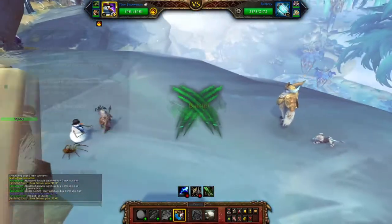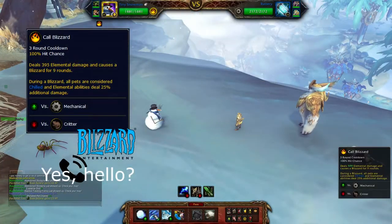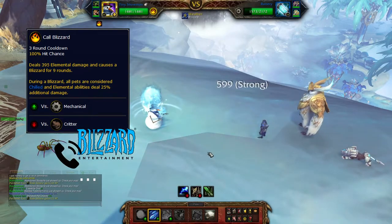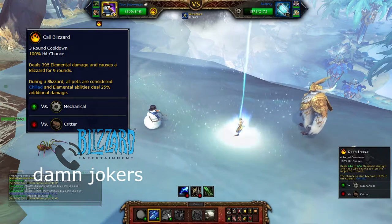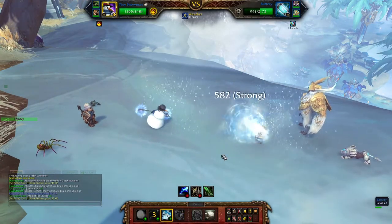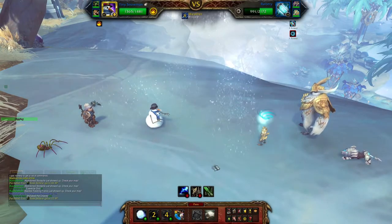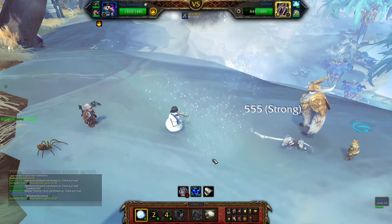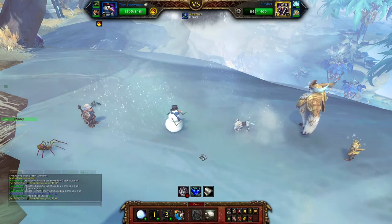We begin by calling Blizzard. This weather effect needs to be up throughout the whole fight, as it helps us do more damage with our elemental abilities. After that we continue with Deep Freeze in order to stun Battery and force out Slasher. The AI has a tendency to switch pets when the primary one gets stunned, so keep that in mind.